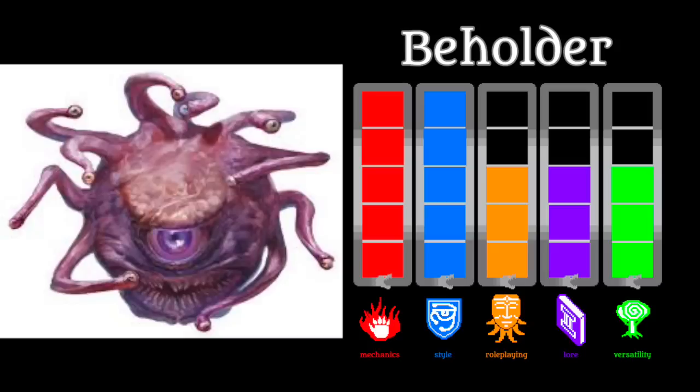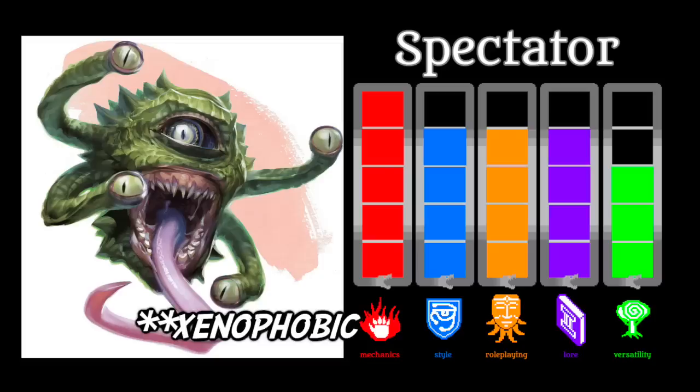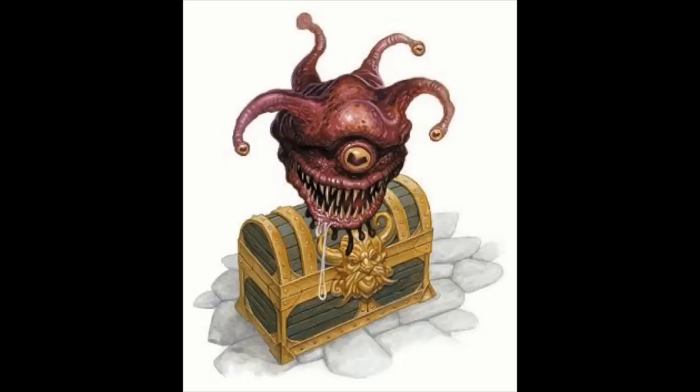And on that note, we come across the Spectator, one of the lesser Beholder kin. Of course, it's not quite as impressive or terrifying as a standard Beholder, but it makes up for this in the role-playing and lore attributes. Instead of being a lawful evil, ultra-egotistical, xenomorphic hermit, a Spectator is a lawful neutral guardian bound in service to a spellcaster by way of a particular contract.